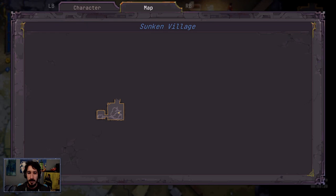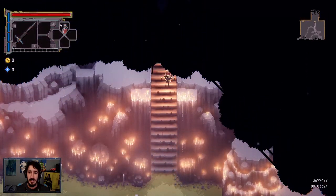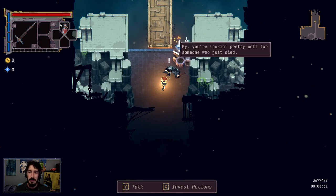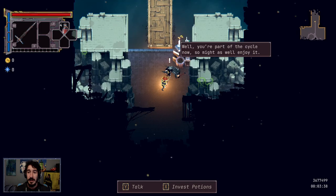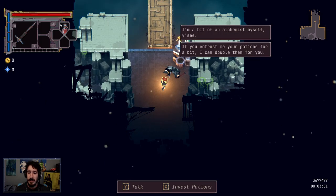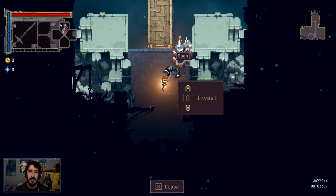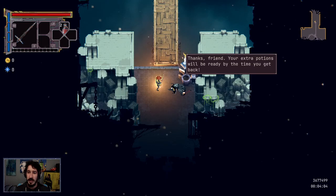This says it's the sunken village — does that mean I just head out again? Who the heck's this guy? Soap. 'My, you're looking pretty well for someone who just died. I'm guessing she patched you up right as rain — after she stabbed me. Well, now you're part of the cycle. Make your next death a little more fun. I'm a bit of an alchemist myself — if you entrust me your potions for a bit, I can double them for you.' Take two — you're extra potions will be ready next time you get back.